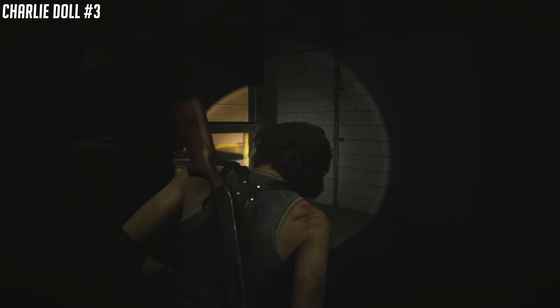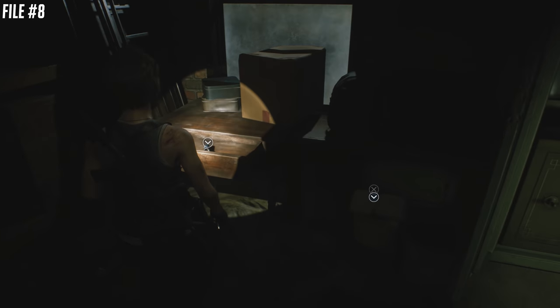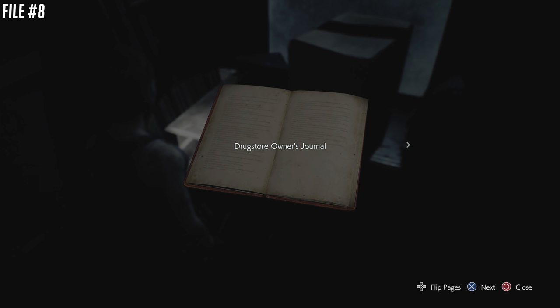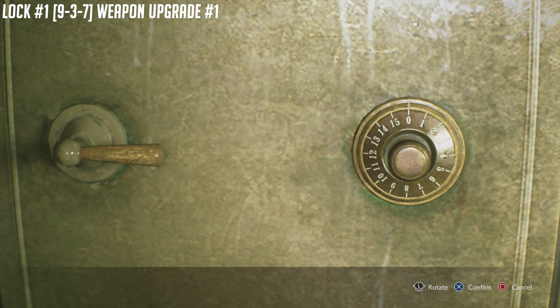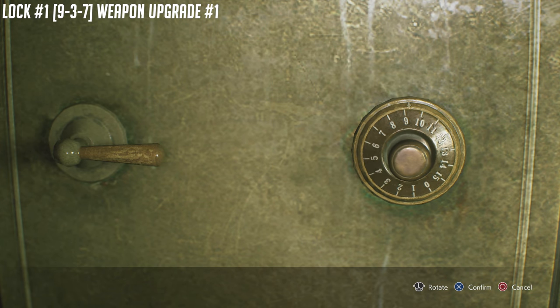A little bit later on, you're going to make your way through here. There's a Nemesis encounter, but there are three items we're going to get: the Charlie Doll, the drugstore owner's journal, and a safe. This is going to be our first weapon upgrade as well. The combination is 9-3-7. This is all in the downtown donut shop inside Moon's Donuts area.